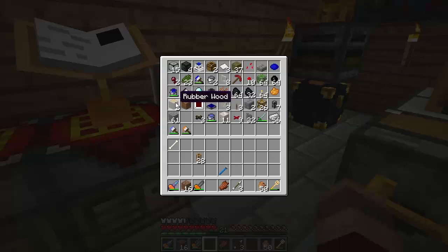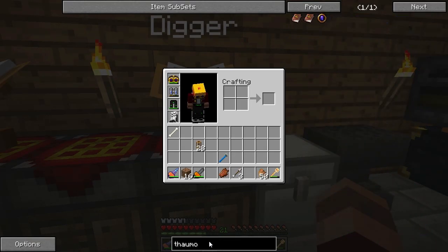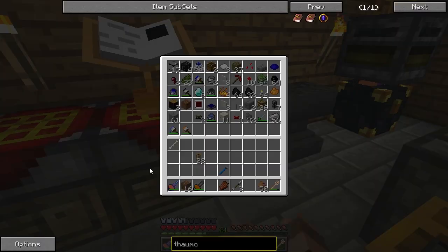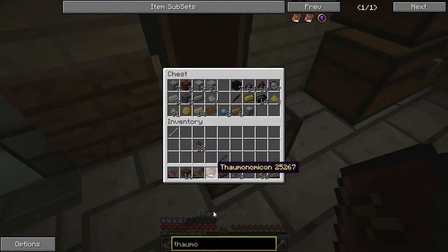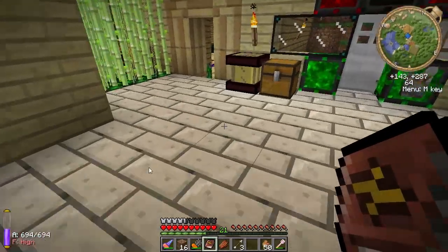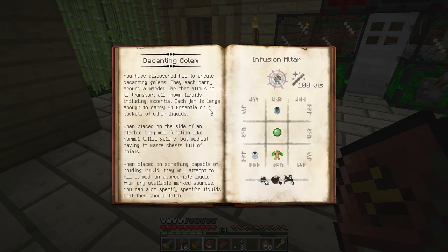Oh my god, where's my book? There we go. Must find — I think there was one. Alright. We're waiting for the motorcycle to arrive. Okay, it's the advanced golem. They each carry around a warded jar that allows it to transport all known liquids. Each jar is large enough to carry 64 essentia or four buckets of other liquids.